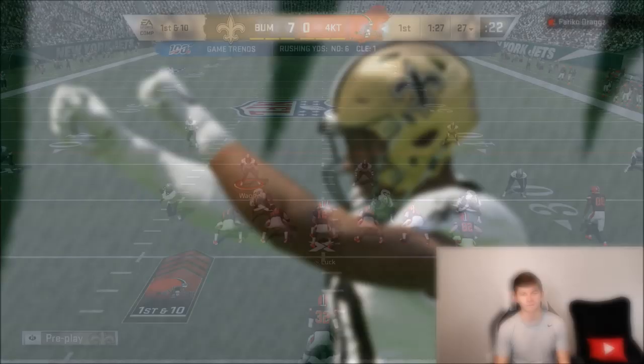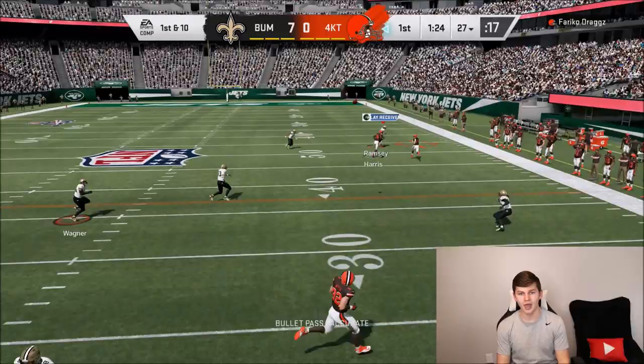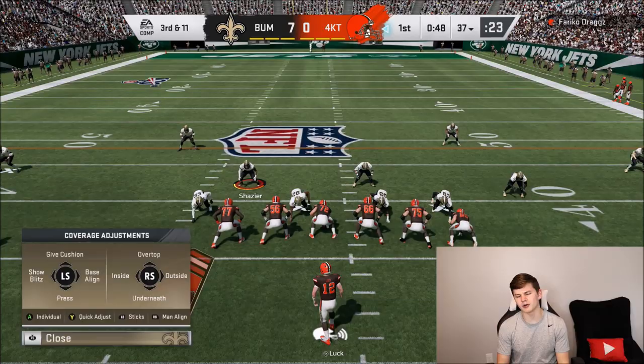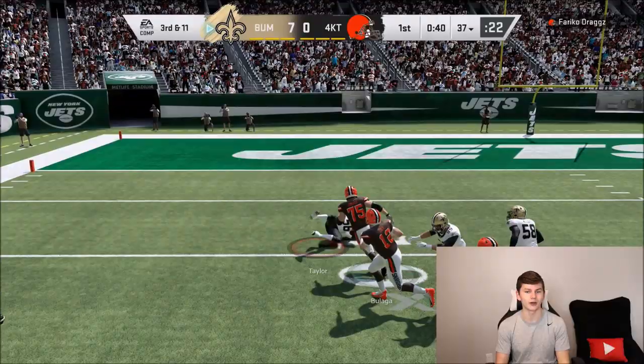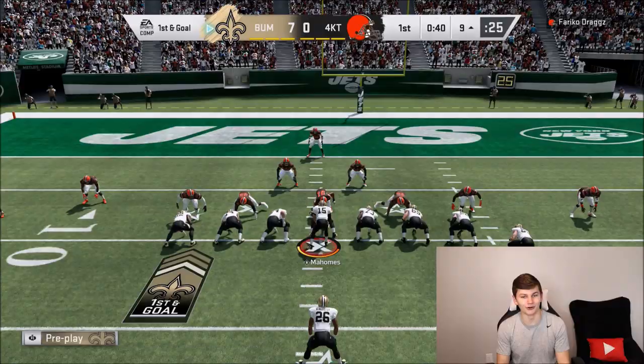On defense — looks like he's going to motion over someone, probably going to be a run. Actually no, it's a play action. That ball was really overthrown. I got a blitz coming out on the right side. Third and 11 — usually when people come out in five wide they try to go to their slot receiver. LT with the interception! Reggie White just deflected that pass and Lawrence Taylor just came by and swooped it up. Pretty nice to see.